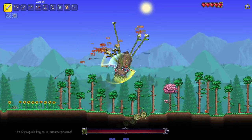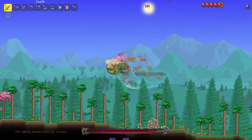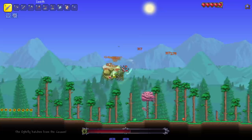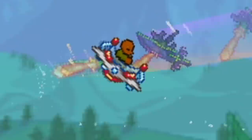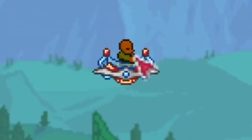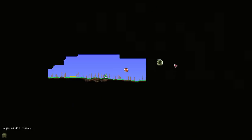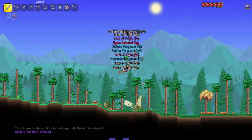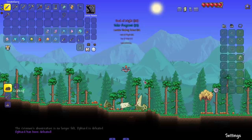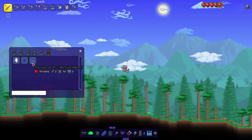The Ophioid begins to metamorphosize - look at that, now it's a cocoon. Looks like an upside down pillar. This is a super unique boss. I don't know how much it's been updated since the last time I fought it. You got the Ophioid fly now. He's got lasers - this is a cool boss fight. And boom, boss is dead! You get a bunch of souls. Beautiful, love it. Great mod.